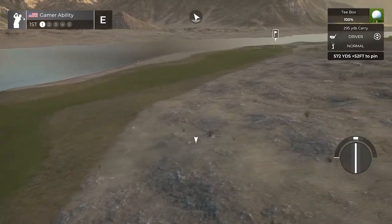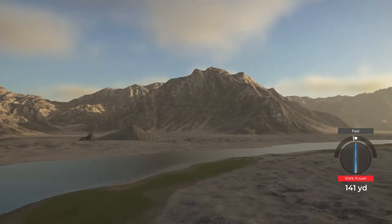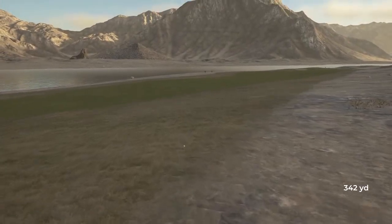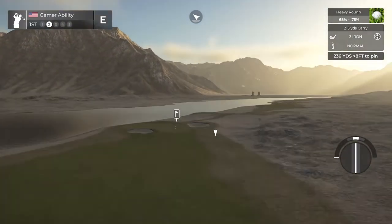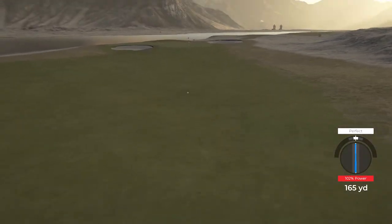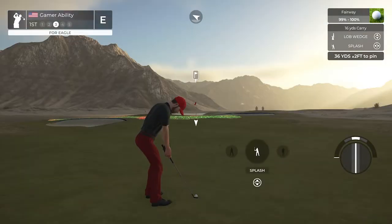572-yard par five to start the day, downhill 52. We're going to try to send this as far as we can — 105 blast, 104, that'll work. The pyramid looks so good in the background. The sunlight there towards the right side of the screen — the way the lighting was chosen here was very well done.